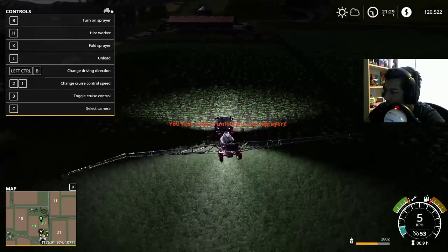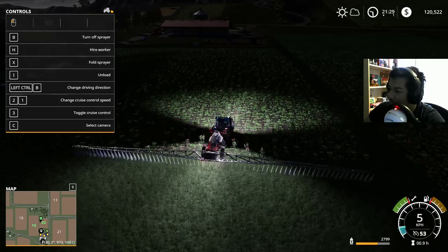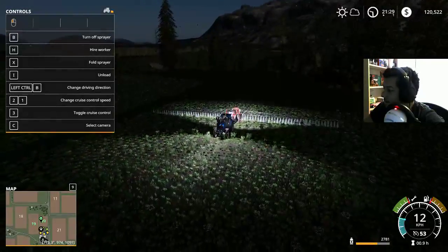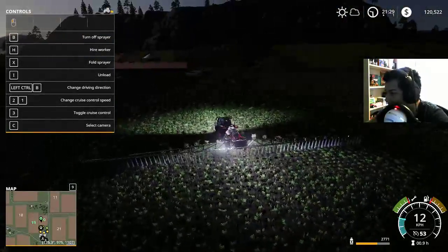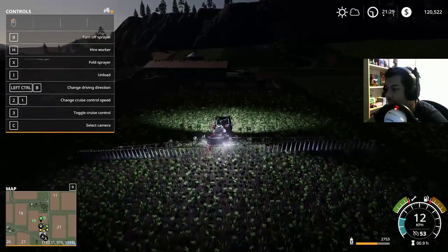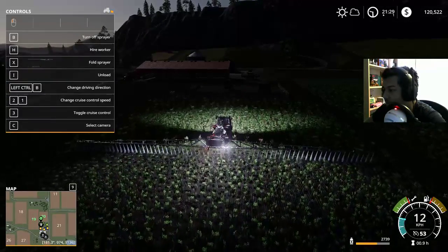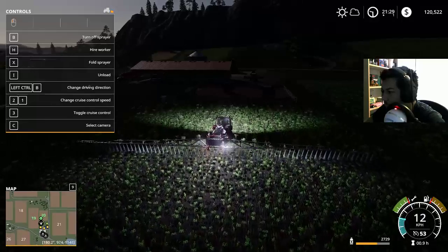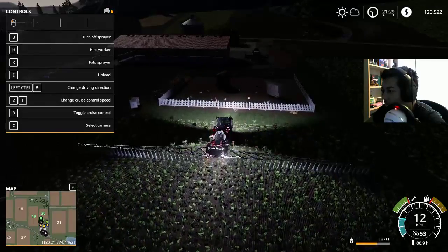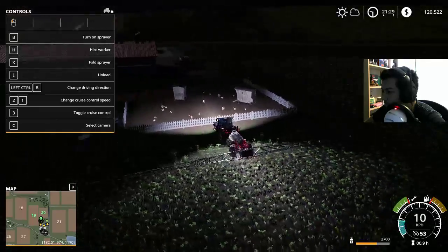We're gonna miss, like, a row or two. It's unfolded. Fine. Okay, that middle bit there — we're not weeding that, but you don't need to weed everything. It just gives you slightly less yield. It's all about that young efficiency. We're not gonna be able to do this because I put the chicken coop in a very, very stupid spot. So we miss a couple there.